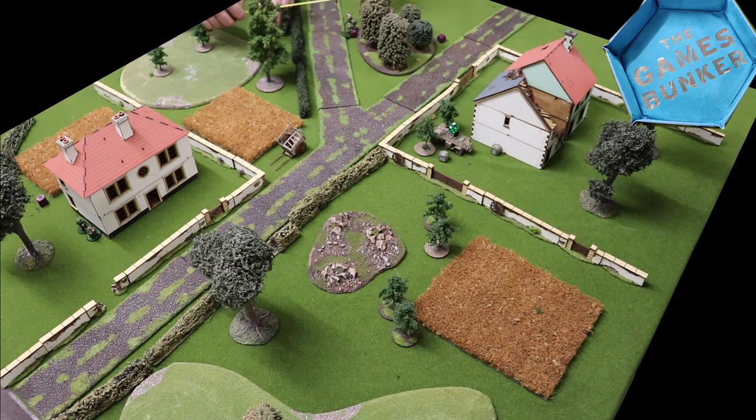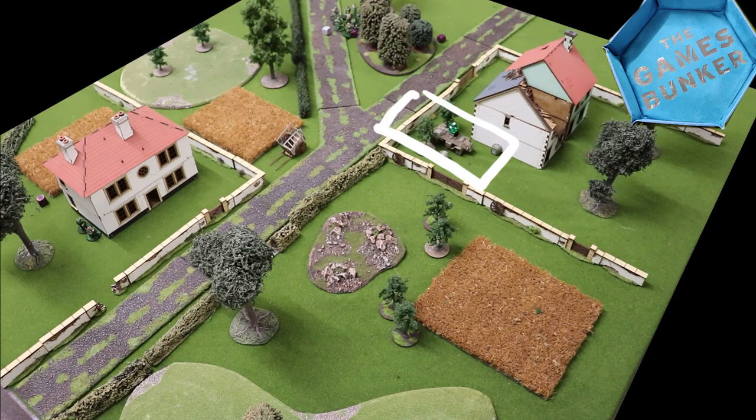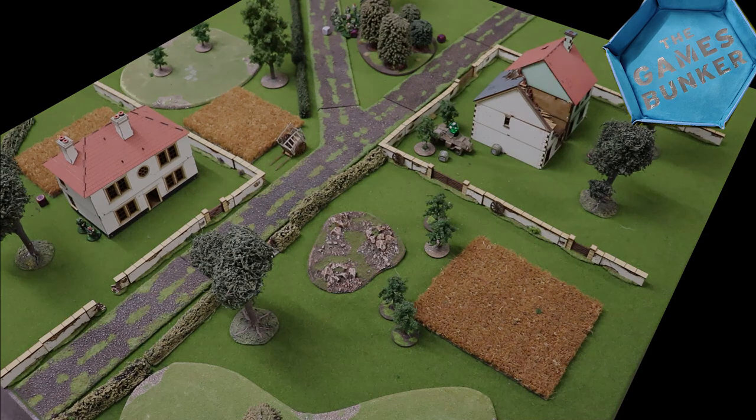It leaves you with the option to fire after moving, but the only target in sight is the armoured car — and at armour seven, rifles can't harm it. So we won't bother rolling and angering the dice gods. End of turn one: all dice back in the bag. Score: one to the Krauts, zero to the Brits.